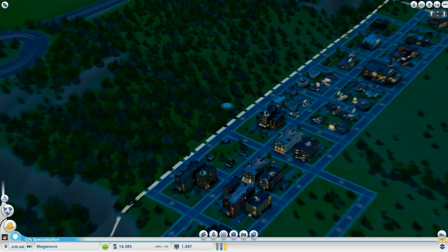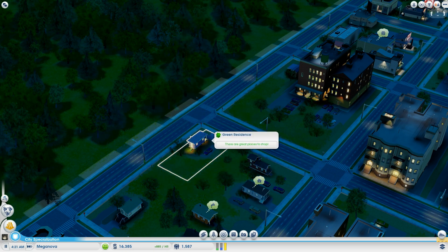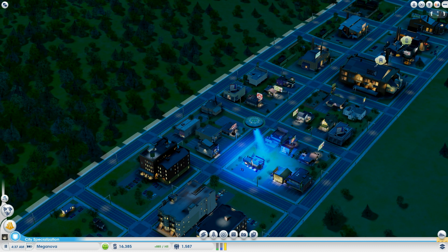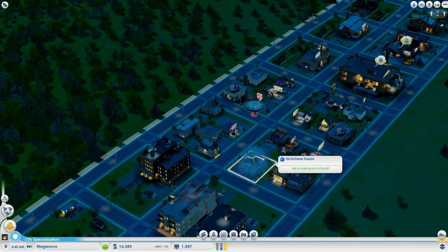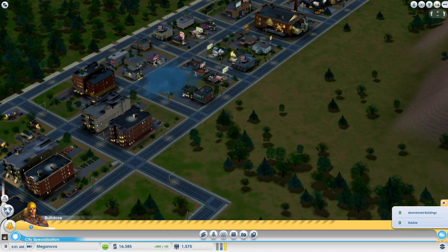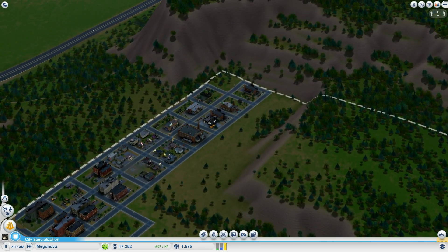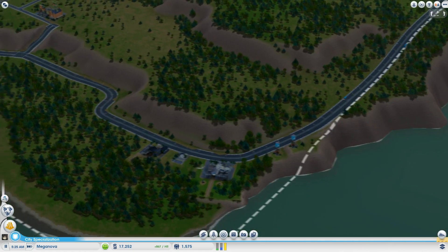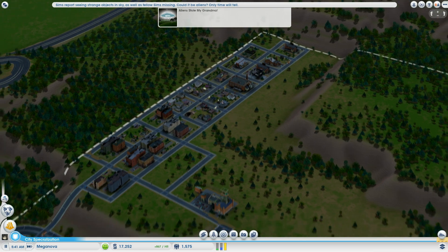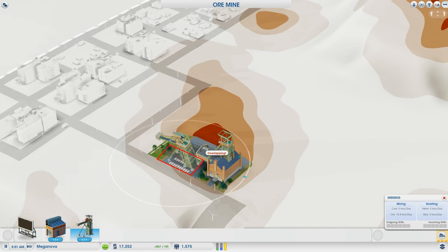There's nothing I can do until the alien invasion is over, so while that's happening let me explain a few things. You'll notice I don't have much residential, commercial, or industrial zoning — you shouldn't zone more than what I have if you want things to run smoothly. Adding ore mines and trade depots will increase your population naturally. If you want a higher population, don't zone more — instead increase the street density. Check the density map and if residential density is high enough, change the streets and population will grow naturally.